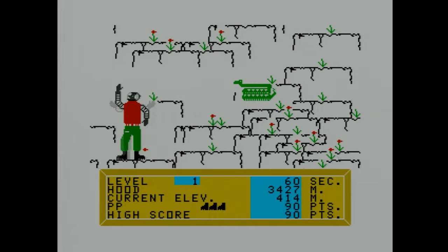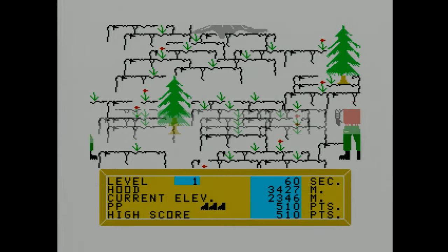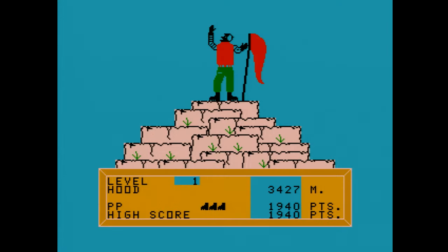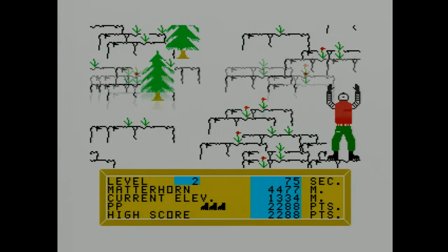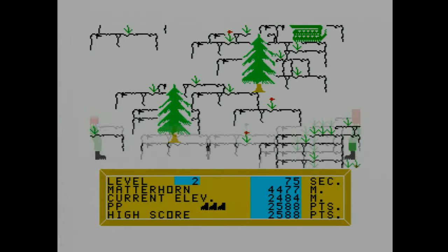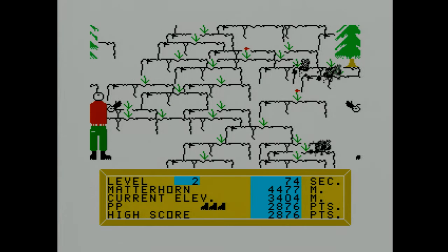The screen updates in Alpiner are a bit chunky given that, like Tunnels of Doom, this is a GPL game — a game written for the proprietary virtual machine stored in TI-99 ROM — and GPL is always going to be slower than native machine code. But it makes up for slow animation with massive sprites and simple but fun gameplay. It's a crazy climber clone, but it adds a lot with the mountaineering theme where you climb Hood, Matterhorn, Kenya, McKinley, Garmo, and Everest if you dare, with that last being a real challenge, as it should be.